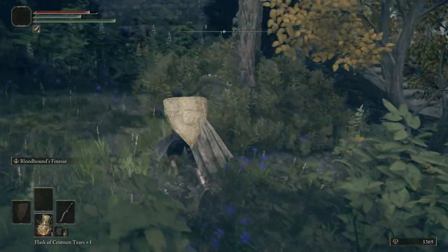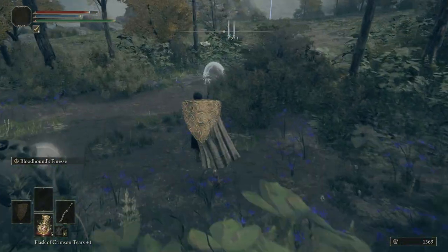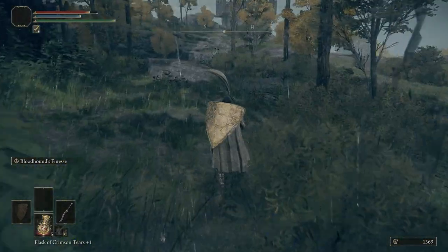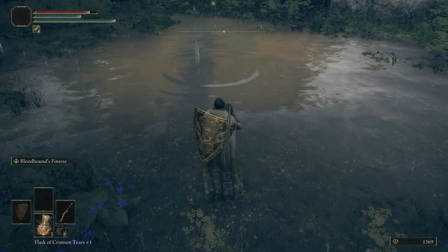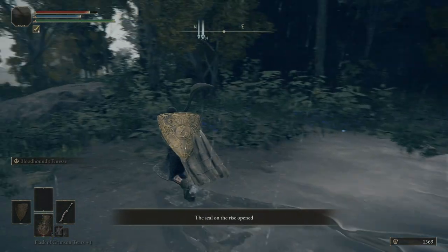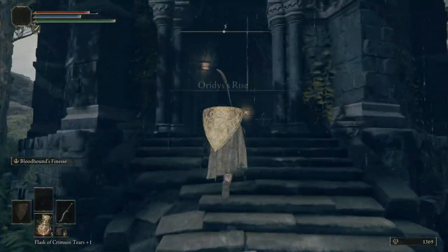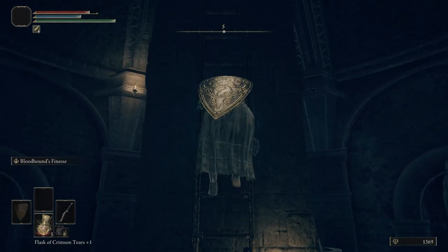The first one is going to be right here. We have to kill these spirit turtles, or spectral turtles, whatever you want to call them. Right here there's an invisible turtle, and this will break the seal so that we can go up into this tower. I'm not even going to try to pronounce the name of this tower — something Rise. There's just some things that I'm not good at, and that is pronouncing names.